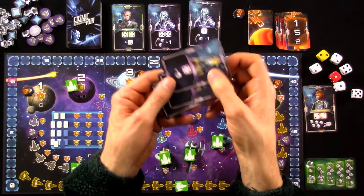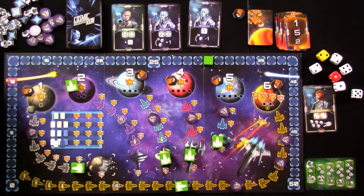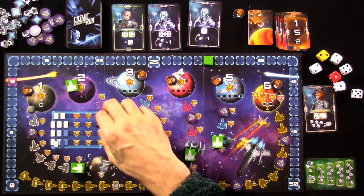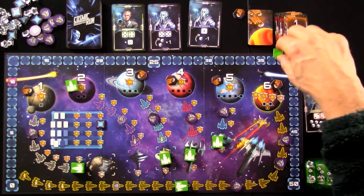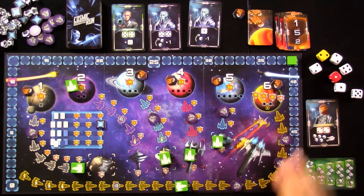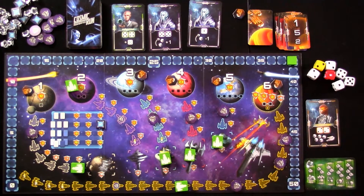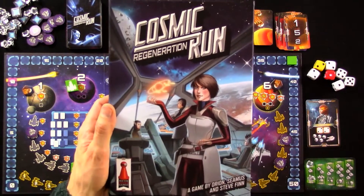This turn I've used all the alien powers, so I'm going to turn them in to get eight points — one, two, three. I can really start powering up my force fields now. I've still got a long ways to go, and I keep using these dice by pushing my luck on this cosmic run.